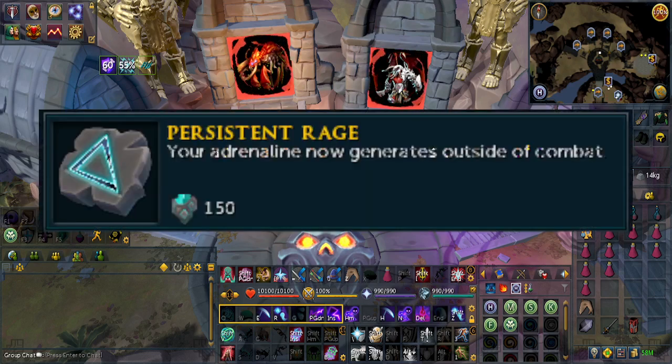It will help to have the Persistent Rage Relic, which lets you generate Adrenaline while outside of combat. After the fight, since it takes about 30 seconds for the boss to respawn, it should get you about 72 to 86 Adrenaline.